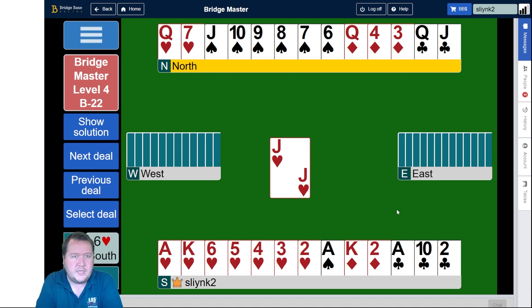The first thing I'm looking at is whenever I've got this queen third opposite doubleton king, there's a play called Morton's Fork where we can start by leading the two of diamonds towards the queen. And if West takes the ace, it sets up a discard for us. And if they don't take the ace, then maybe we can get rid of our king.